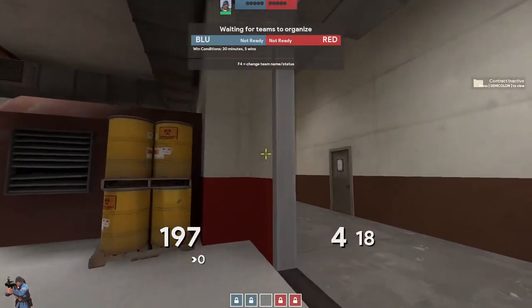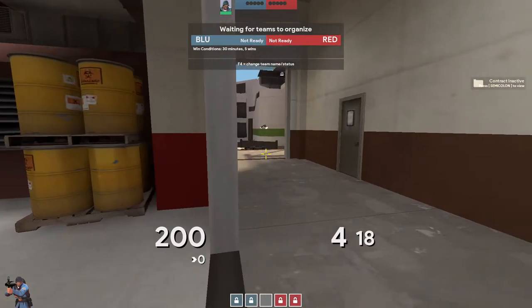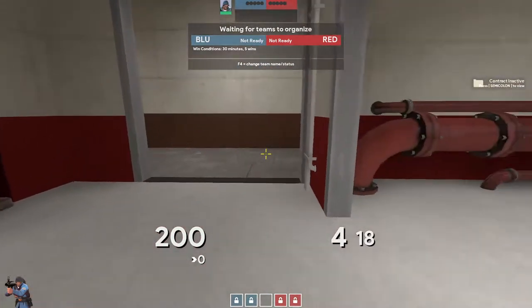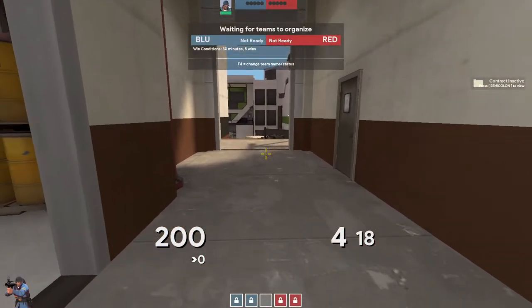This hallway didn't used to be a part of the map in previous releases. For example, last season in ETF2L they used a previous version which didn't have this. I actually don't know what this is called — probably like 'hallway' or something.